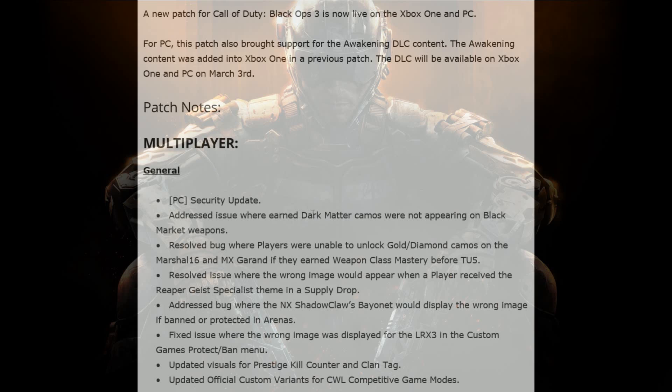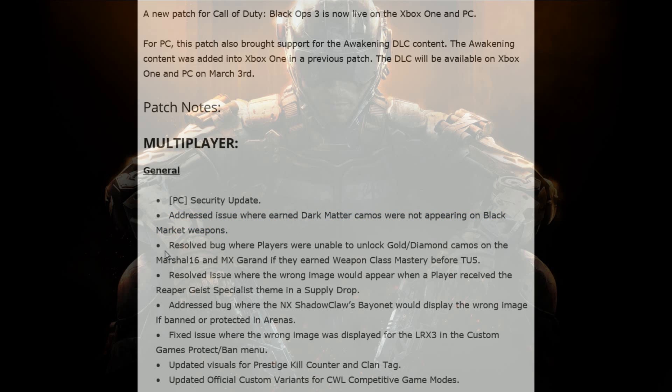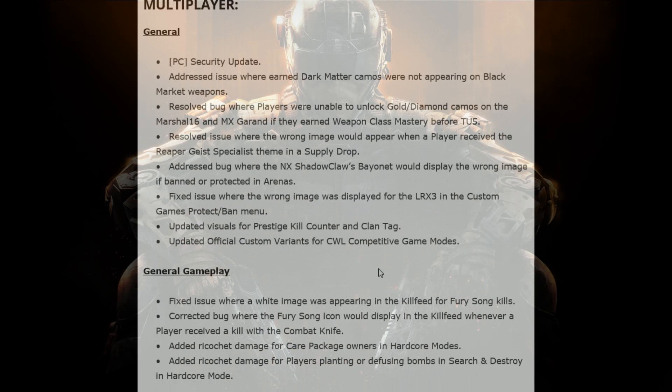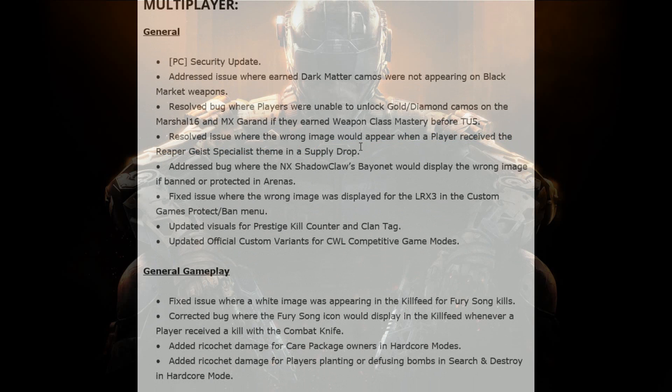So here it says, addressed some issues where dark matter camos were not appearing on black market weapons. Also, golden diamond not unlocking on the MX Grands and the Marshall 16, which I don't have any of those guns. Also, resolved an issue with the wrong item image appearing in supply drops for the Reaper Geist.